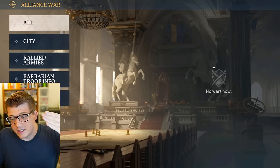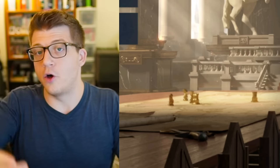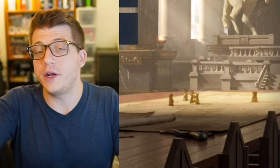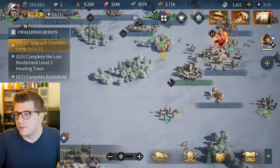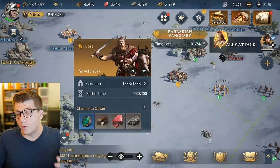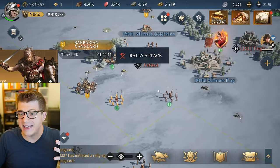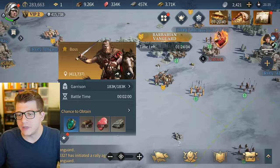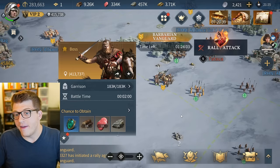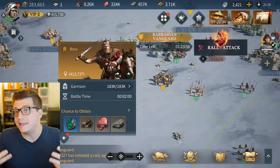Obtaining King David can only be done through rallies, and a rally attack requires other people from your alliance to join. For example, to kill a barbarian vanguard I actually have to do a rally attack - I have to ask my alliance for help. There's no other way to kill that content specifically, and some events in the game also require rally attacks.